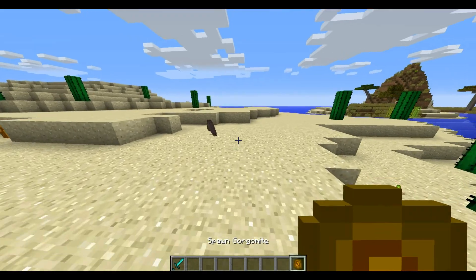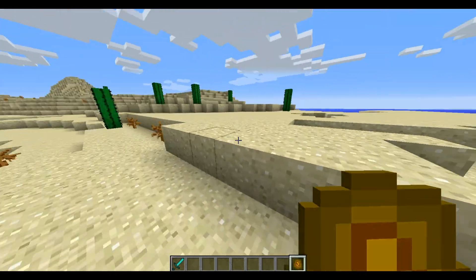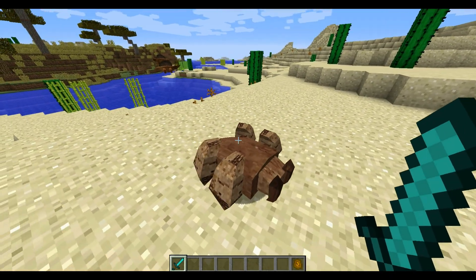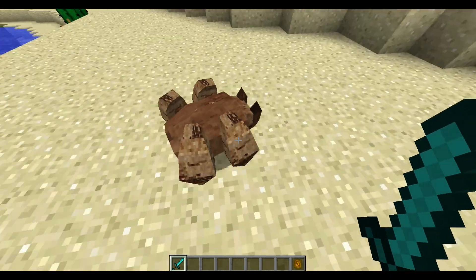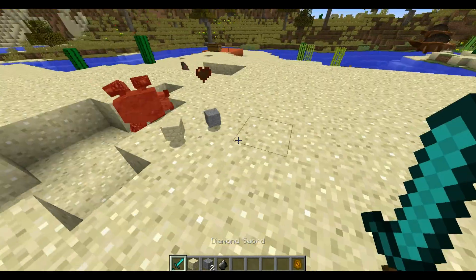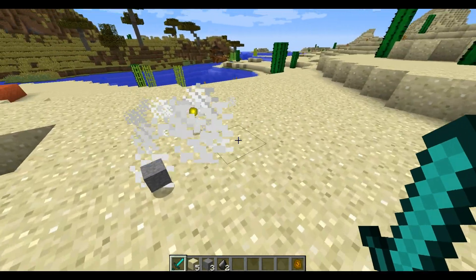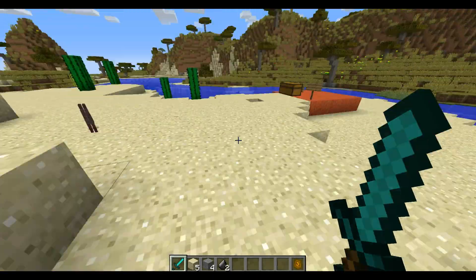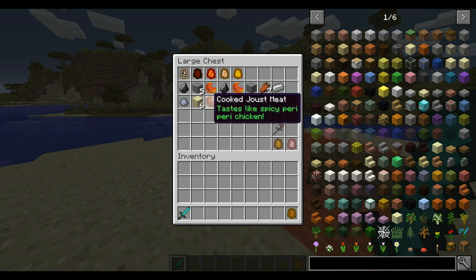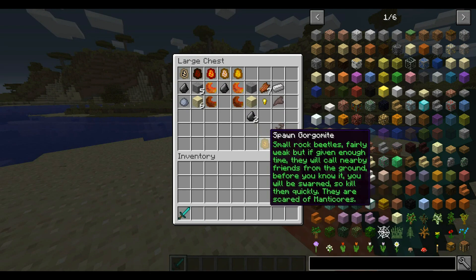Next up we have the Gorgamite. It's one of the more memorable ones because of the events in March of the Gorgamites. It's some weird rock spider thing. If you kill it, it actually has a chance to spawn more of itself, though for some reason it doesn't seem to be happening right now. It drops Sandstone, Stone, and also Flint. That is the Gorgamite.